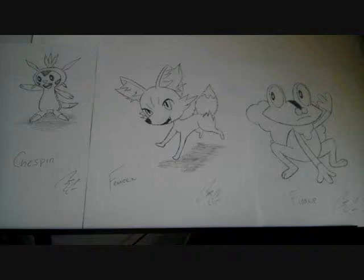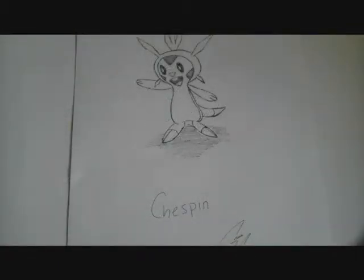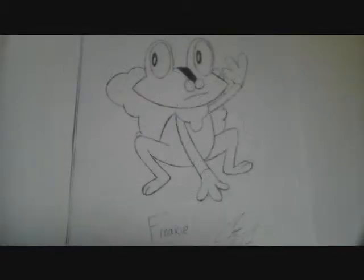The slanted eyes on Chespin were an accident — I didn't mean to do that — but it still looks sort of good. I'm still planning to redraw Chespin, so don't worry. There are the three starters: Chespin, the weird-looking grass starter that I didn't mean to make look weird; Fennekin, the fire fox, which came out really, really good and is actually my favorite; and Froakie, the water frog Pokemon.